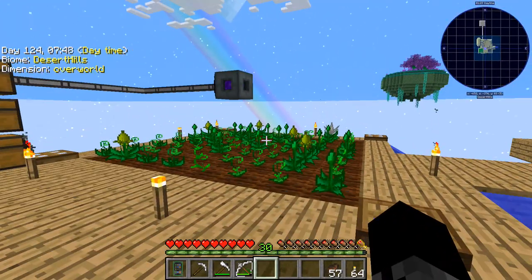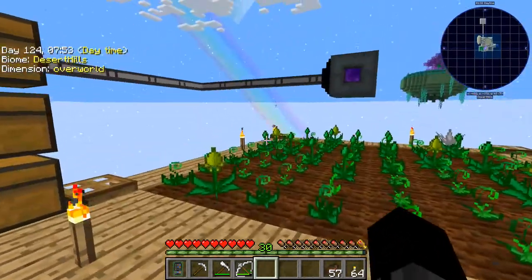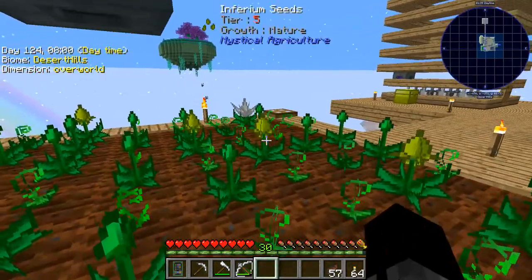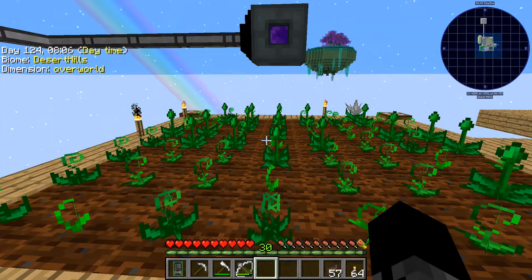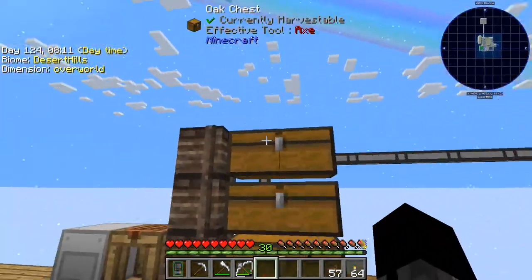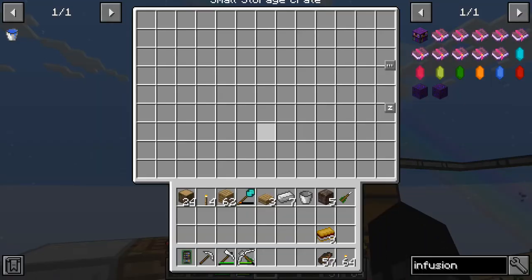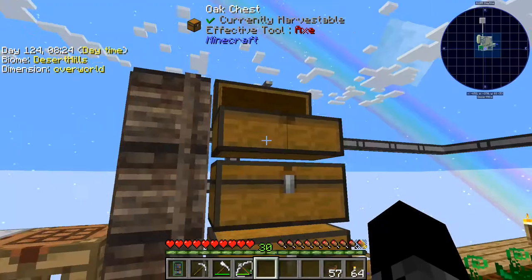With this Mystical Agriculture stuff, I've been grinding here for a long time. I made a vacuum hopper here — it will automatically pick up drops. That allows me to AFK here for as long as I want with a watering can and get a whole bunch of stuff. I was hoping that after a few hours of AFKing I would have filled up all these small crates, but it didn't even fill up this one chest, so I'm kind of disappointed there.